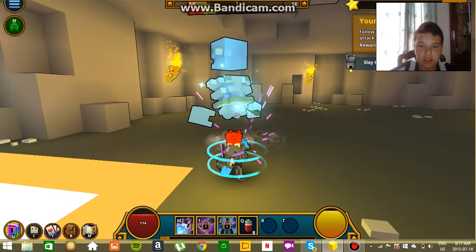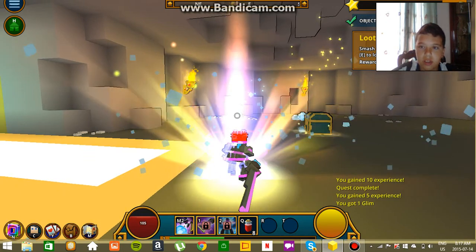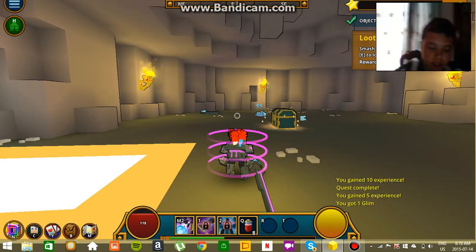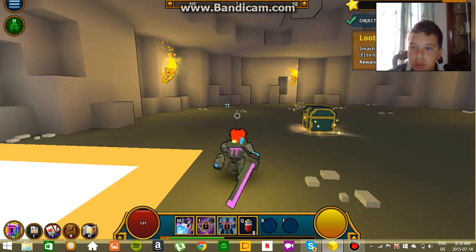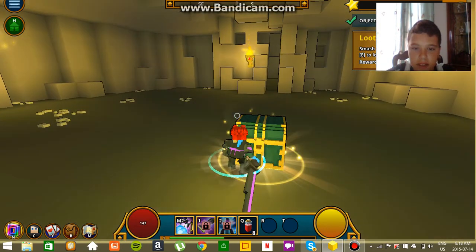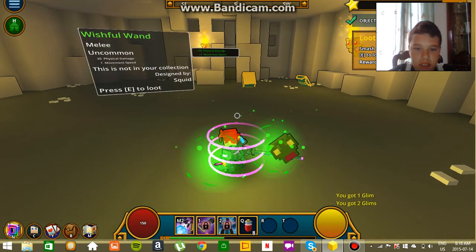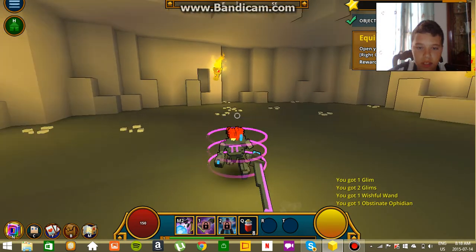I don't know how to fight, but alright. See that guys? I am a pro. Smash open the chest and press hold E to loot the nearby equipment. And this is mine, this is mine, this is mine — all mine!